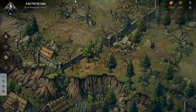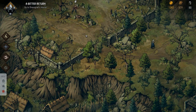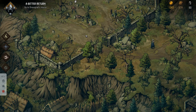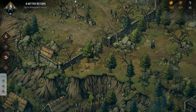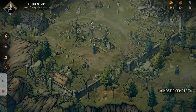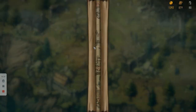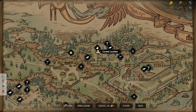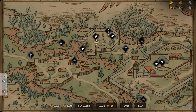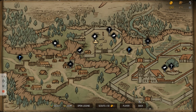Welcome back everyone, it's Electrified 90s with another video on YouTube. Today we're going to talk about the puzzle quest with the rot fiend. This is in the monastic cemetery — if we have a look on the map, we are right at the top in the cemetery on Thronebreaker.